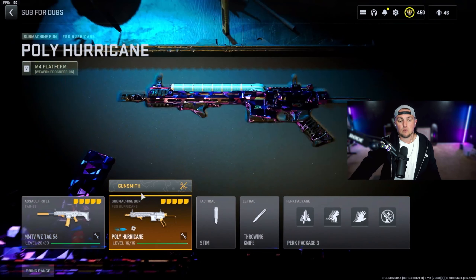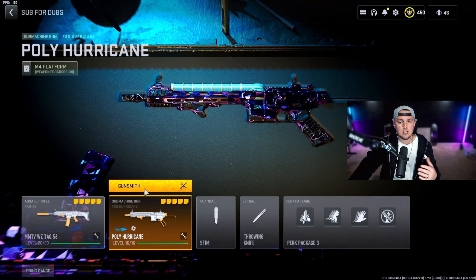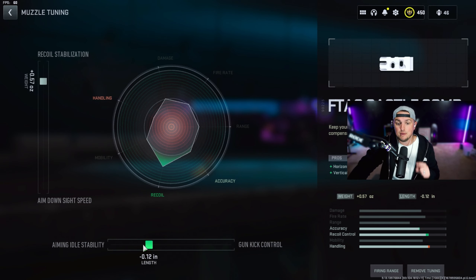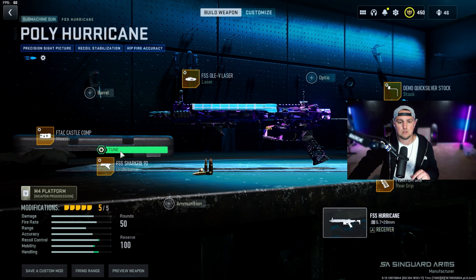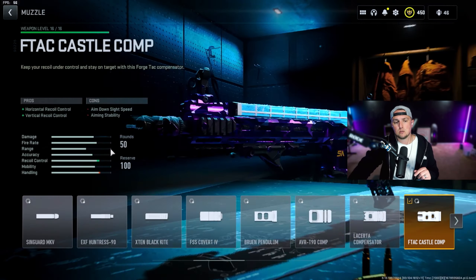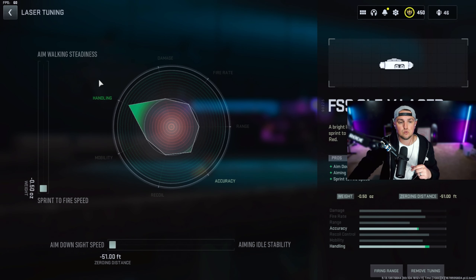One of my favorite SMGs right now is the Hurricane — I think it's really underrated. Its recoil is very minimal, it hits at range, and it's very reliable. Go with the Castle Comp muzzle tuned for recoil stabilization and gun kick control, and the FSS Shark Fin 90 under barrel tuned for recoil stabilization and aim walking speed. Aim walking speed helps tremendously with strafe speed in close-range gunfights.